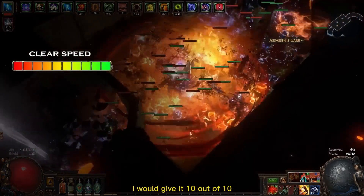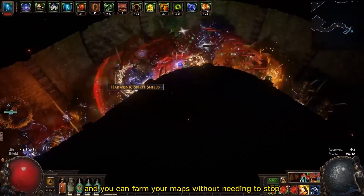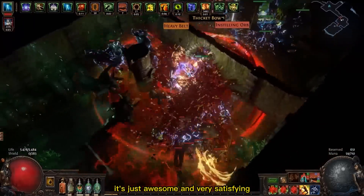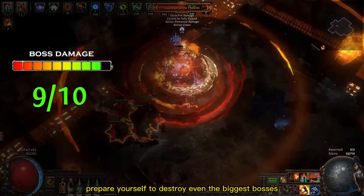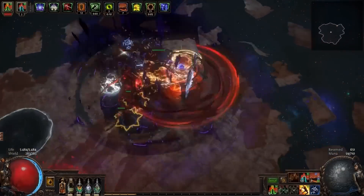For clear speed I would give it 10 out of 10. Cyclone never stops moving and you can farm your maps without needing to stop for casting or anything like that — it's just awesome and very satisfying. The boss damage is great and deserves 9 out of 10. Prepare yourself to destroy even the biggest bosses in just a few seconds.